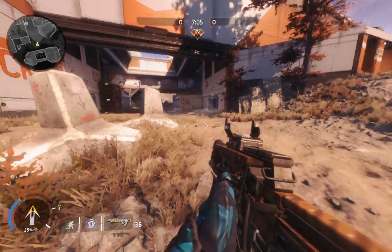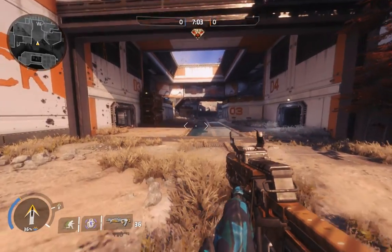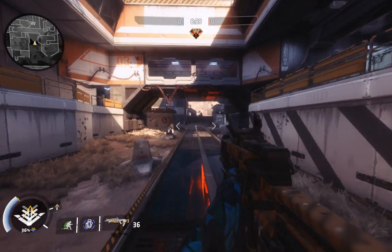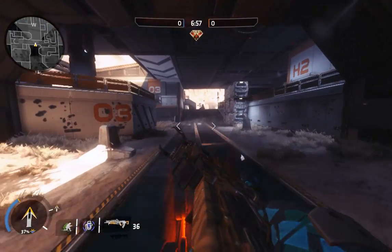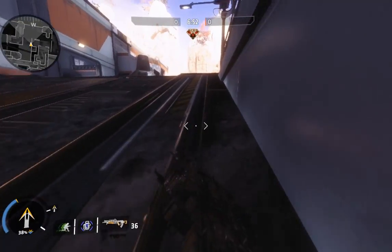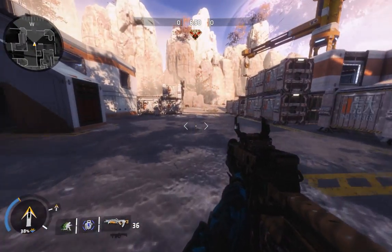Find an open place to practice. Sprint, jump, and hold the key that is assigned to just crouch, then jump as soon as you hit the ground — and that's it.